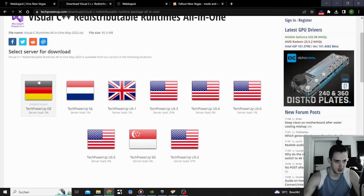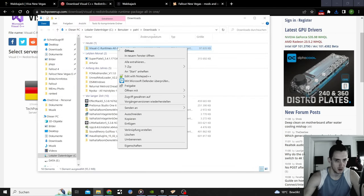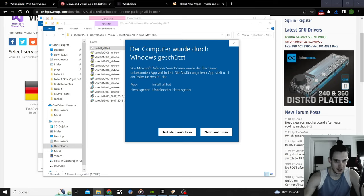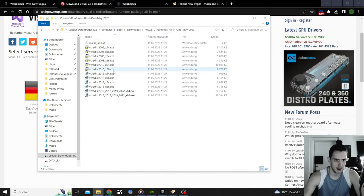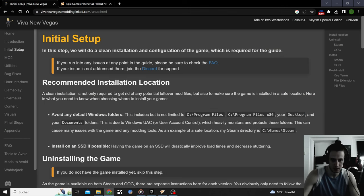I downloaded the runtime libraries somewhere else. I'll put them in my download folder — just checking what it does: installing. The window closed itself automatically, so it's done. Download the one nearest to your region. Now let's start with the complicated stuff and see if we can get Viva New Vegas working with Vortex Mod Manager.